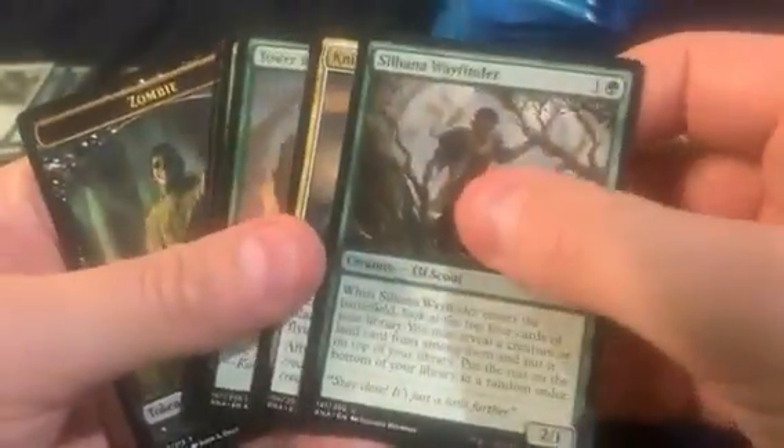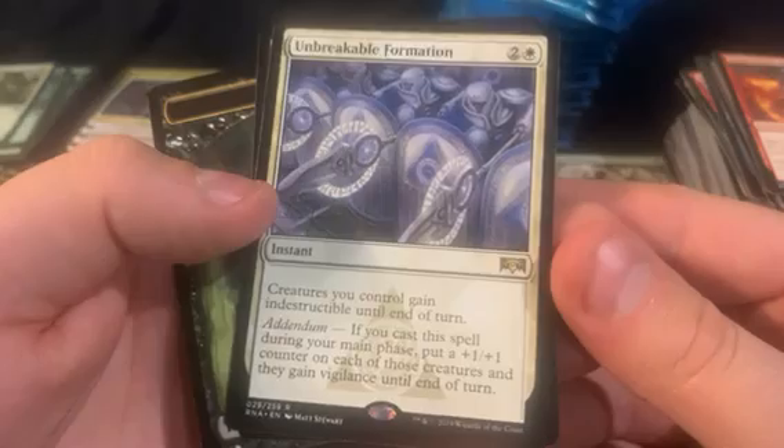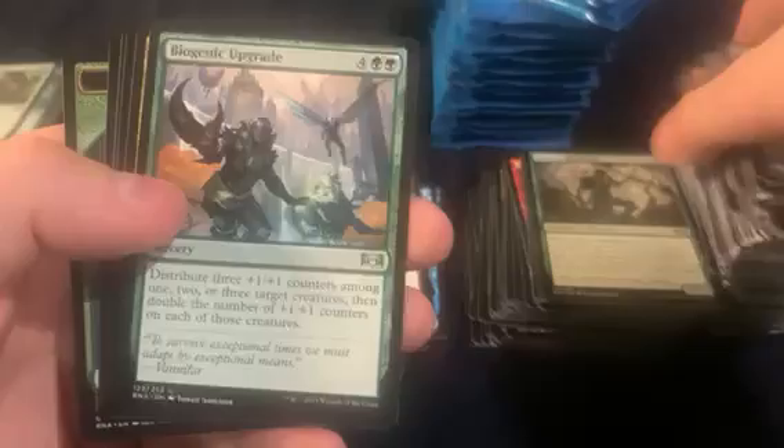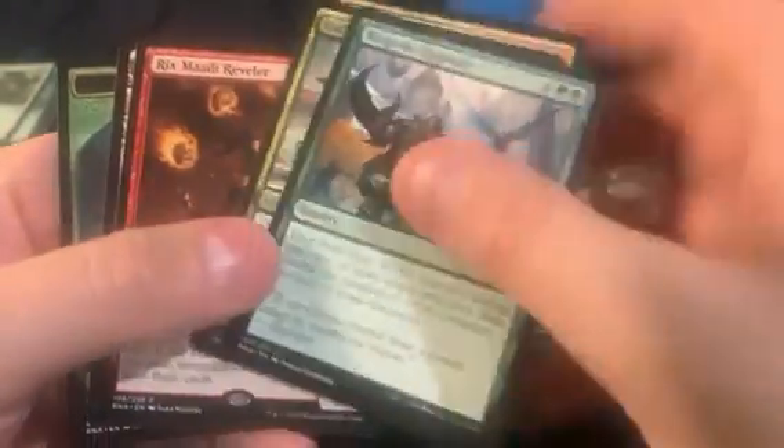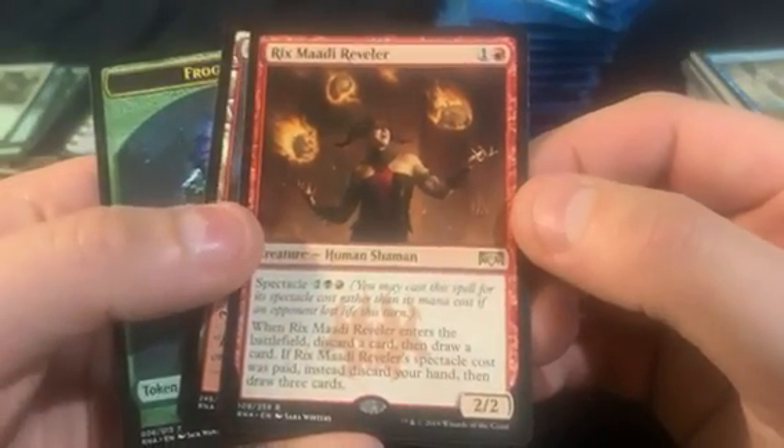Benthic Biomancer — that's the next rare. We got Unbreakable Formation as the next rare. I think this would have done not terrible except it's been in like two Commander decks already — not anything too crazy in effect, but it was creeping up a little bit in that one to two dollar range, and now it's gonna be like thirty to forty cents.